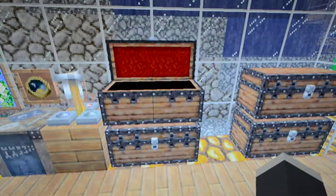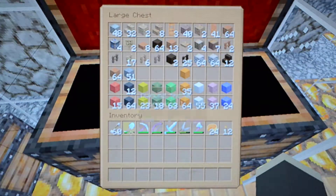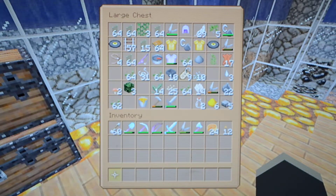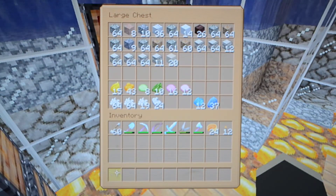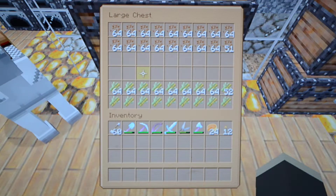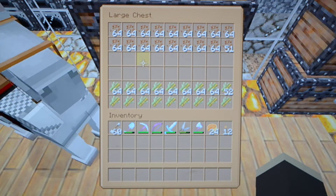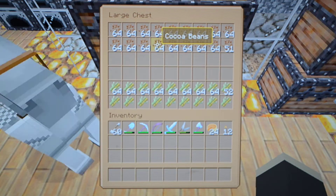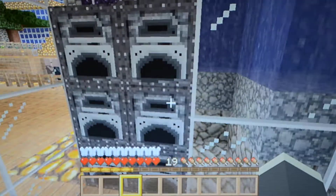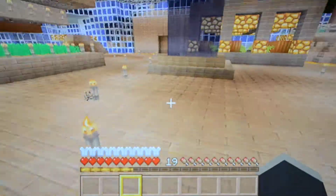These are all my chests I've been gathering materials into. I've been trying to get more wool because my goal is to build games out of wool. This chest is full of random stuff — dyes, food items I gave their own chest because you can get so much at one time. And these are all my potions and smelteries.